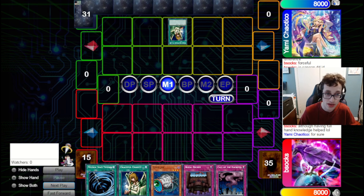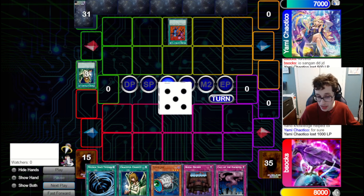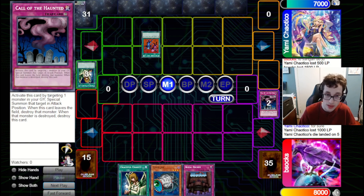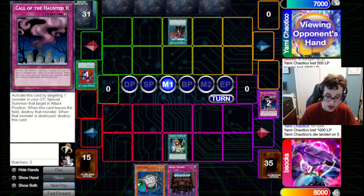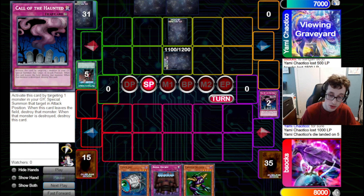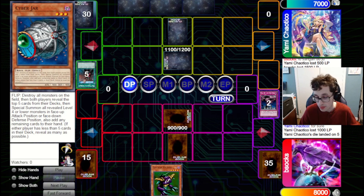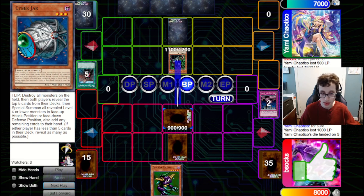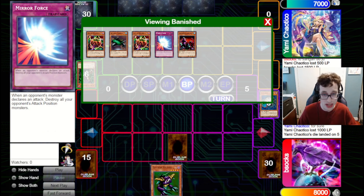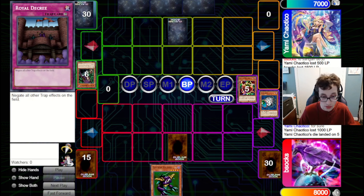We draw Cannon Soldier and set the Cyber Jar and Decree, passing back to them. Cyber Jar can get us more monsters and more cards in general. The opponent flips up Witch of the Black Forest and hits into our Cyber Jar, which pops the field and gives us five pretty good ones — a lot of monsters on the field, as well as a Turtle in hand for combo plays. We also have Mirror Force in case they make an aggressive push before we've set up Decree. They don't actually have any monsters themselves — so we're just going to set all of our monsters in case they've got a Snatch Steal or something. We figure they're going to fire Dark Hole anyway, and we've got Decree for a Torrential Tribute.